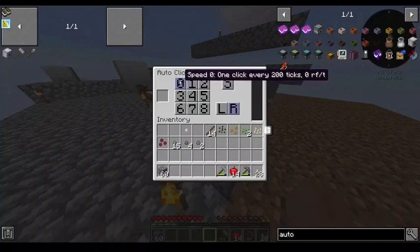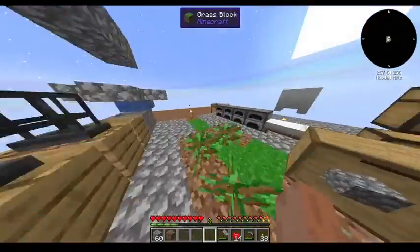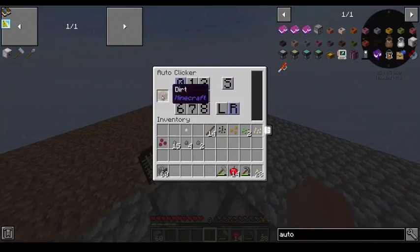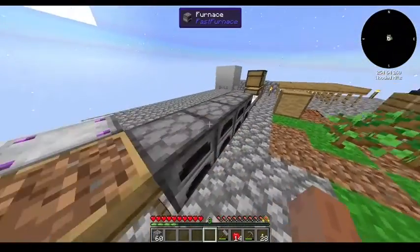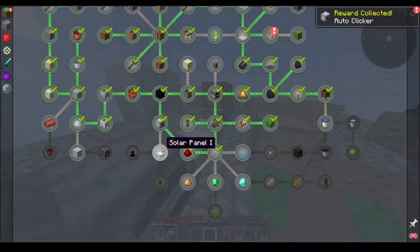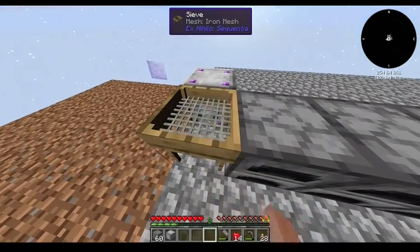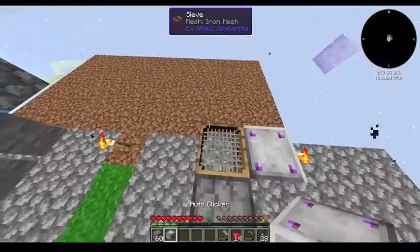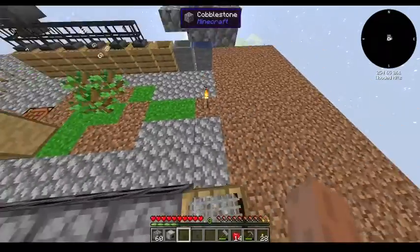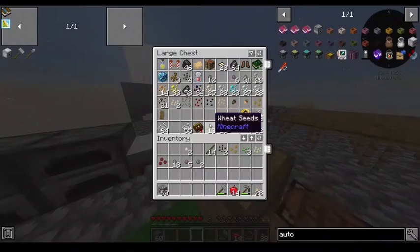One click every 200 ticks - that's a click every 10 seconds. But let's give it a test. Alright, it does work, and it gives me a second auto clicker. That's good. So let's speed you up a little bit. We got two auto clickers working on that bad boy.